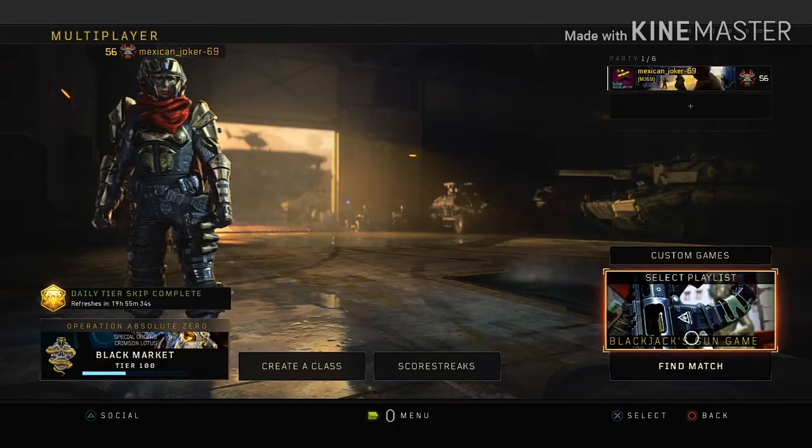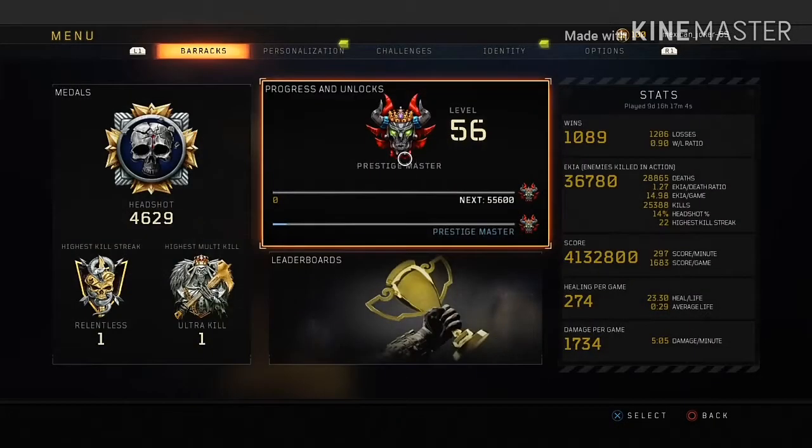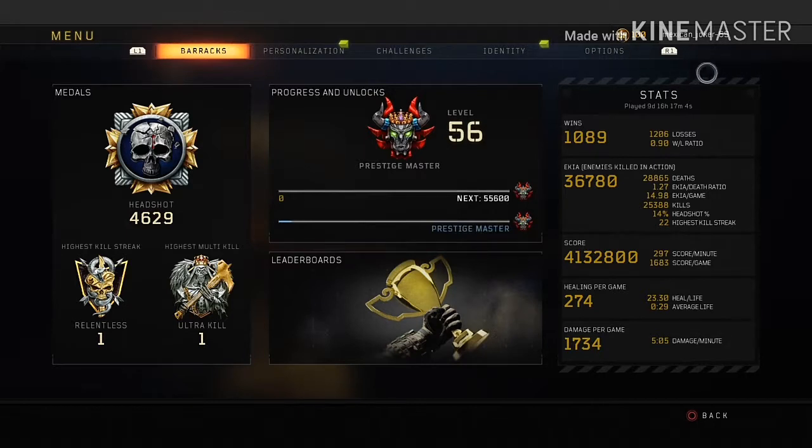So after three months — or as the Call of Duty stats say, 9 days, 16 hours, and 17 minutes — we have finally hit Prestige Master. It was a short and simple video but it was pretty fun grinding. I have Dark Matter, I have Diamond, I've reached Prestige Master, and now it's just grinding up to level 1000. Hopefully we get there sooner rather than later. If you enjoyed the video, leave a like, subscribe, and I'll see you guys in the next one.